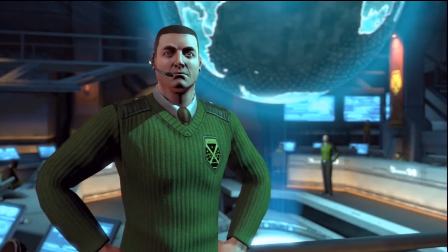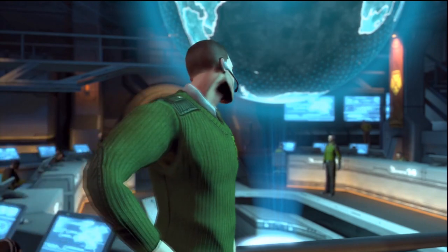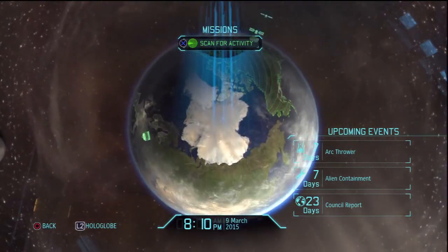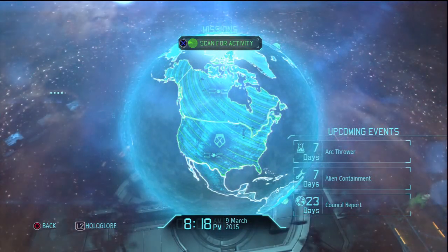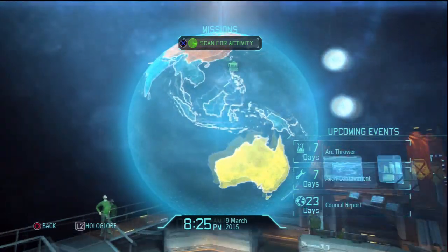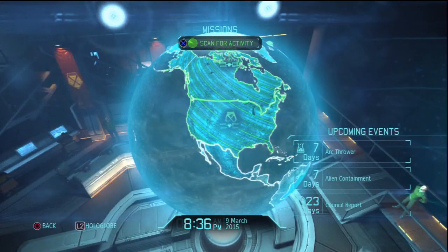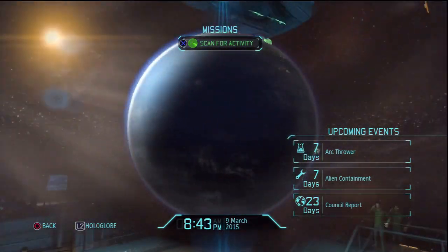Now, mission control. Commander, we're picking up widespread radio chatter indicating UFO sightings within our current satellite coverage area. We should begin scanning for contacts as soon as possible. You can see from this that China's the worst threat right now, Japan isn't too pretty either, and Australia is a little bit down under as well — pardon the pun. So let's see what we can do — we'll start scanning for activity once again.